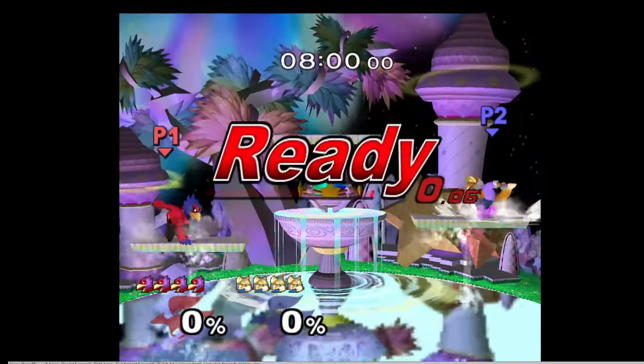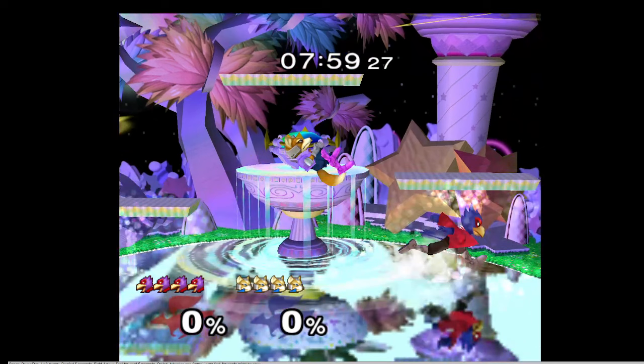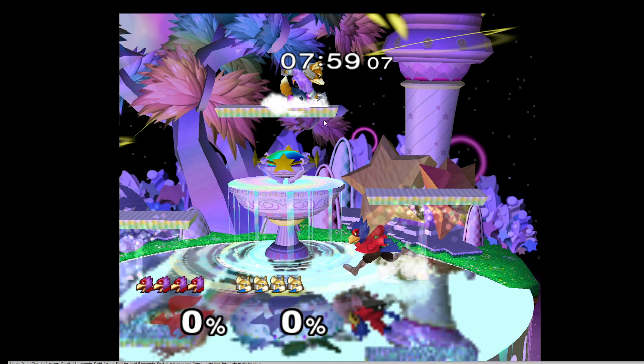So this is super common — when foxes do this, it always feels like a bluff when they land here or full hop here. On Yoshi's and Fountain I tend to call this out a lot with full hop shine, just because I don't buy that they're going to full hop an empty land right here.